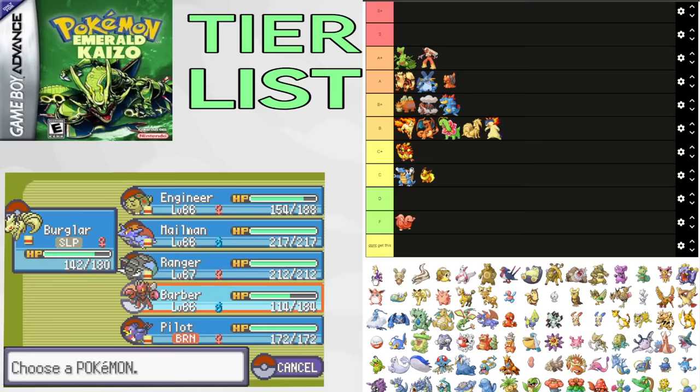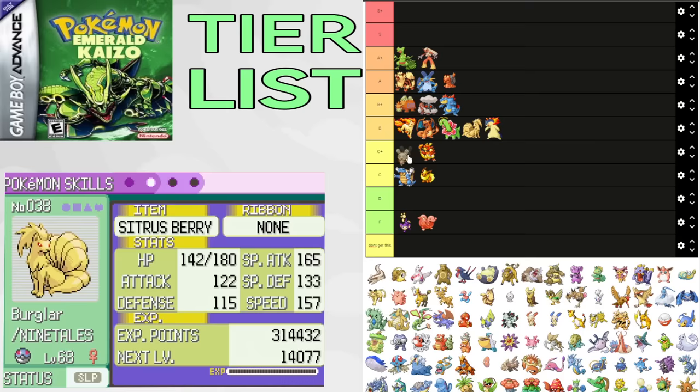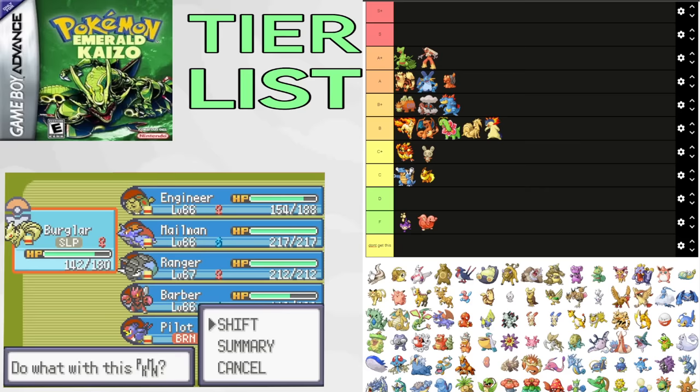Spinda gets Fake Out and Hyper Voice, which could be really good for Watson's split, but it doesn't really do much after that. C+. Linoone is only encountered on Winona's split and doesn't get Belly Drum, though it does get Guts Facade and could be good for some random trainers, but it's not anything crazy because it only has 70 base attack. Putting it in C tier.